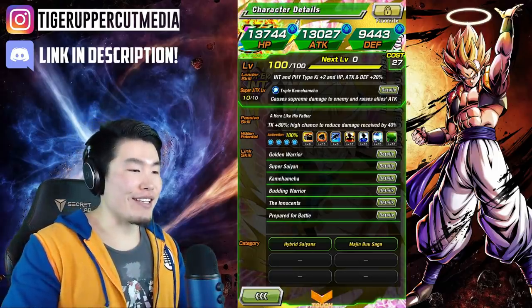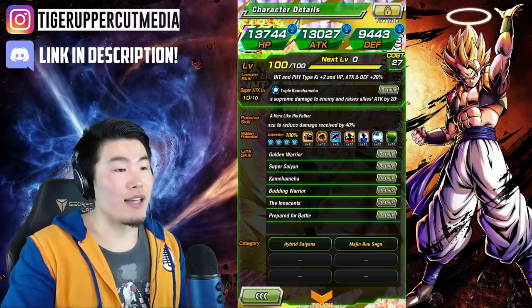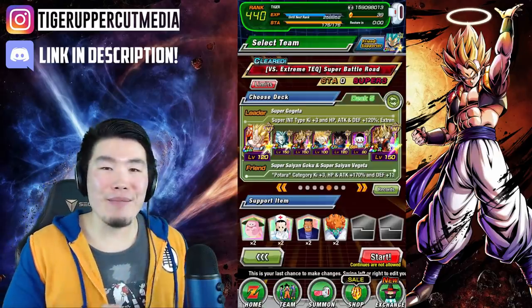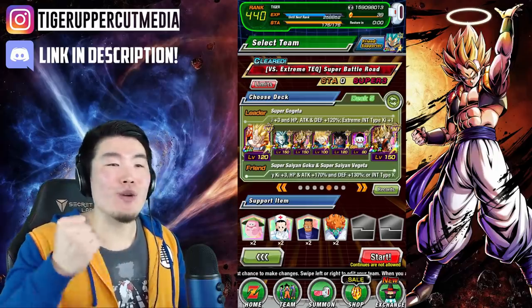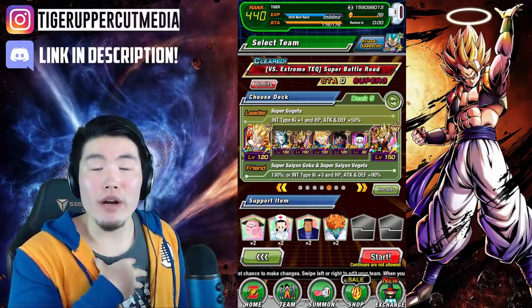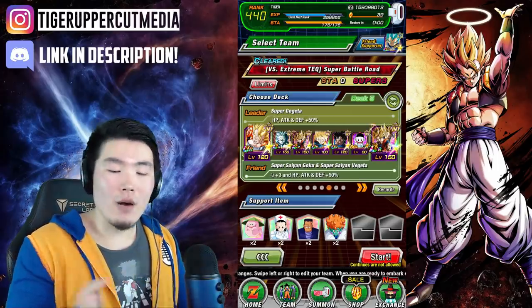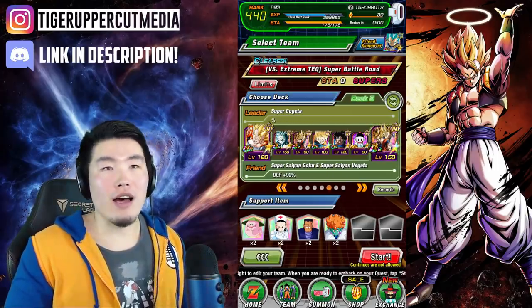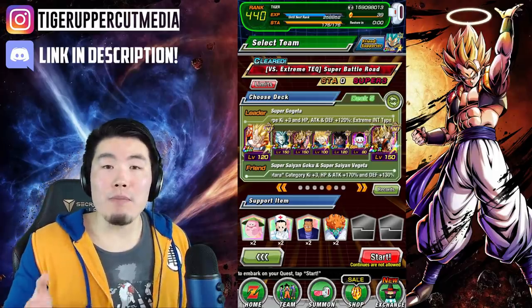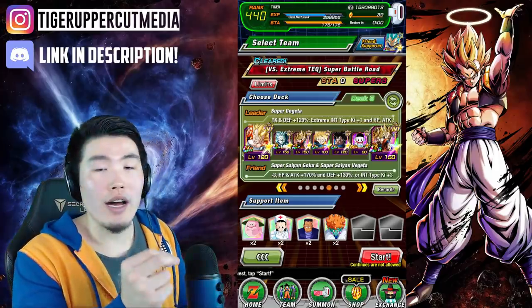For his categories, he's in Hybrid Saiyans and Majin Buu Saga. The team we're bringing him on is a Super Int team because we are taking him on Super Battle Road. In my opinion this is really where he shines the best, because he's not really optimal right now on Hybrid Saiyans or Majin Buu Saga, but I do think he's quite useful on a Super Battle Road team.